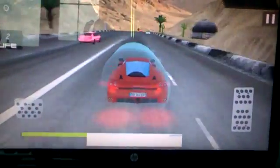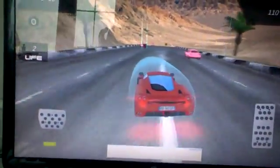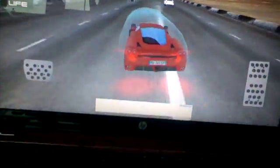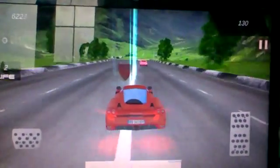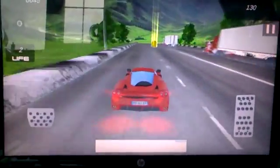There's a little camera button that changes the view you're having. At the top of the screen you can see how many coins you have, and on the top left it says how many meters you've traveled.